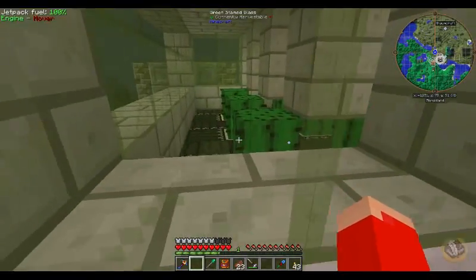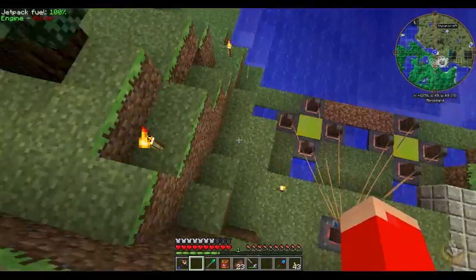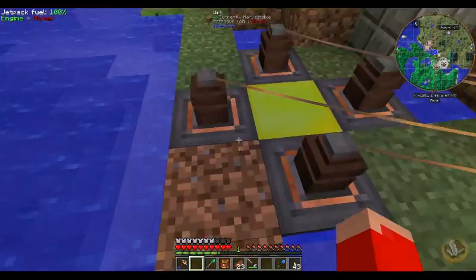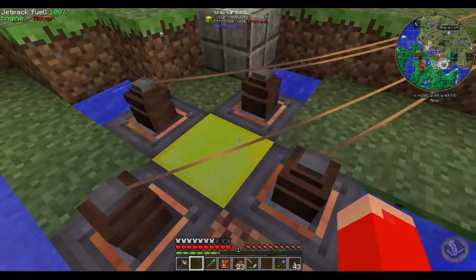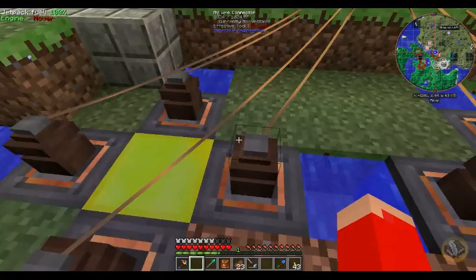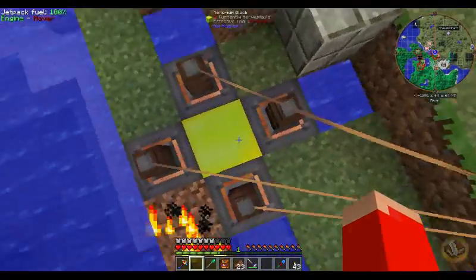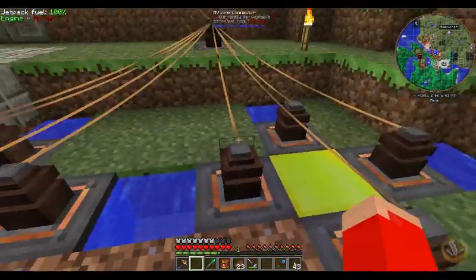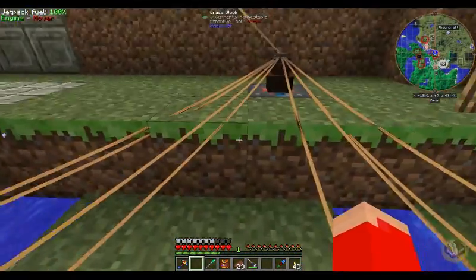Up here we got an automated cactus farm - conveyor belts and things to bump the cactuses off. I use these thermoelectric generators - they're not very powerful but they're like free to use. You just have to put something cold on one side and something hot on the other. I put Yellorium because that's hot in the middle and then water on the sides, and they generate a little bit of energy.